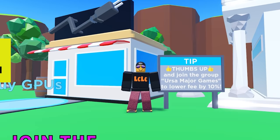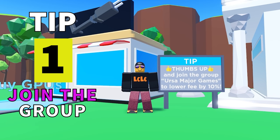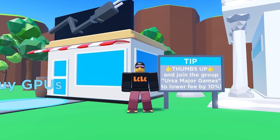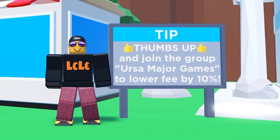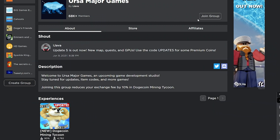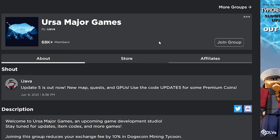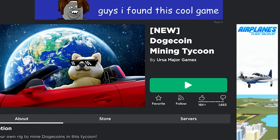Tip 1. The first tip is staring you right in the face at the beginning of the game. You want to join the group Ursa Major Games because it lowers your exchange fee by 10%. So every time you trade in your Dogecoins for in-game currency, it takes a fee. It's currently 30%. If you join the group, like I'm doing now, you're going to reduce that by 10% and get 10% more money when you trade in your Dogecoins. It's worth doing. Also drop a thumbs up on the game just to help these guys out.